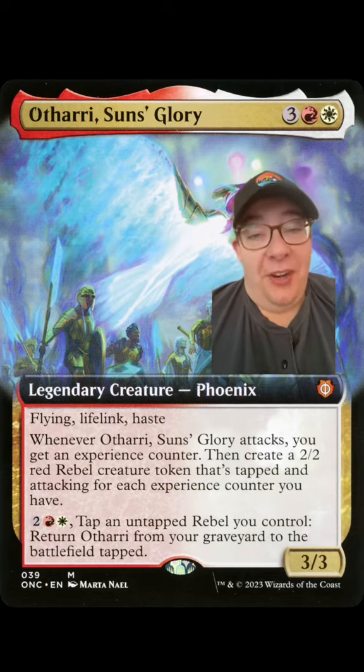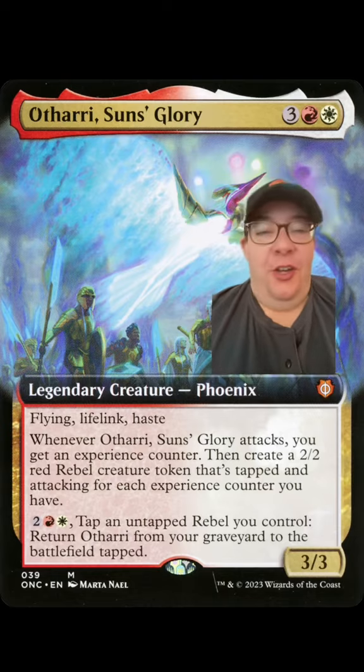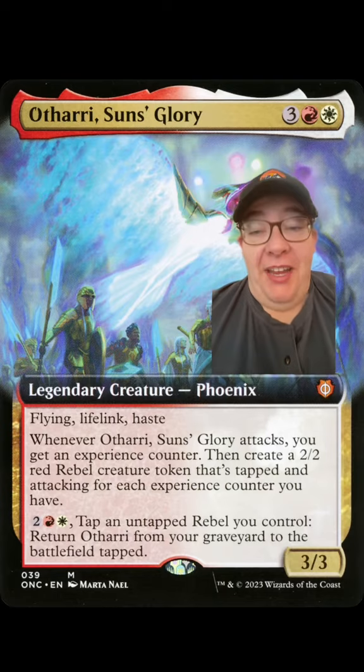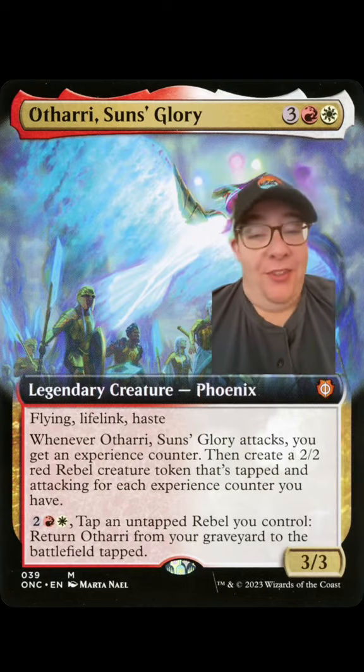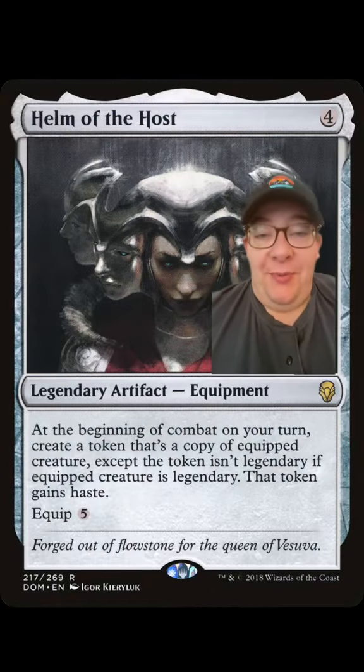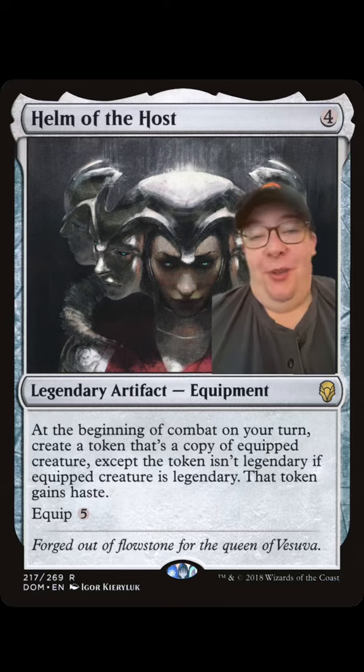So what are those three words? Experience, combats, and protection. I think those all make sense here. Otari gets you experience counters, we want to make as many tokens and attack as many times as possible, and since we're going super wide, we need to protect our creatures. Multiple Otaris means multiple experience counters, and Helm of the Host is one of the best ways to do that.